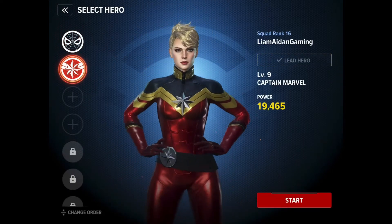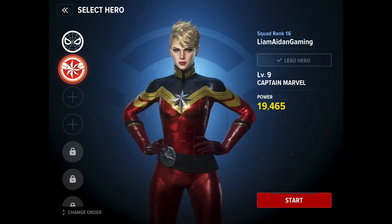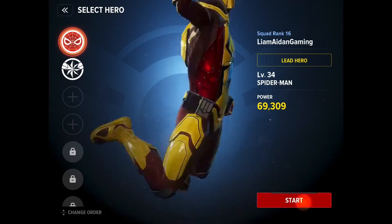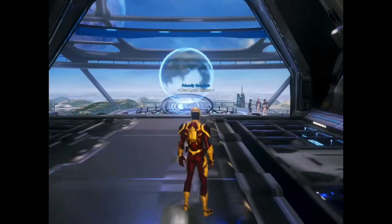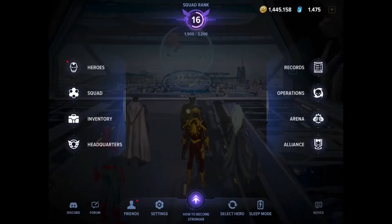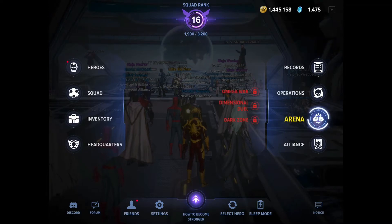The other thing I've done is I've started a new hero — I also started Captain Marvel, as you can see right here. She's only on level 9 and under 20,000 power, so it's quite different from my Spidey — he's on level 34 and just over 69,000 power, so I'm a lot further along with Spidey. But initially you can have up to three heroes in your squad — my squad rank is currently at level 16, so it's cool to add different people in.